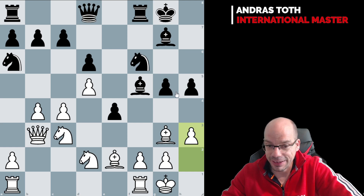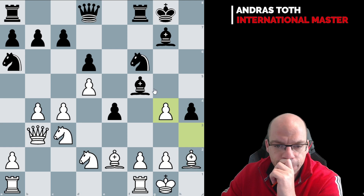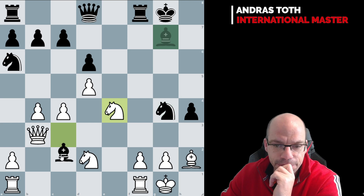Instead, I should have played a more measured h3, and against g4: h4. And against h4, which I didn't like — and that's why I didn't play it, because I thought they had g4 — here the engine pulls off a beautiful positional exchange sacrifice: take, take, take, take, take, inviting bishop takes.